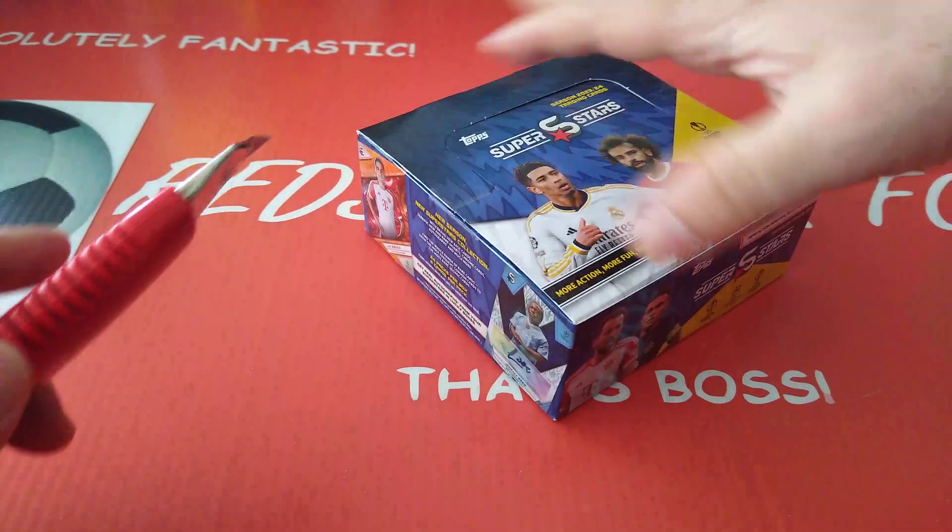Here is another one — a common, but this is an image variation, guys. Image variation. Each player is going to have three cards; this is one of them. Aslani — this is an image variation, this is just a regular variation. Common. This is just a regular one — this is the action one, let's call it an action variation.